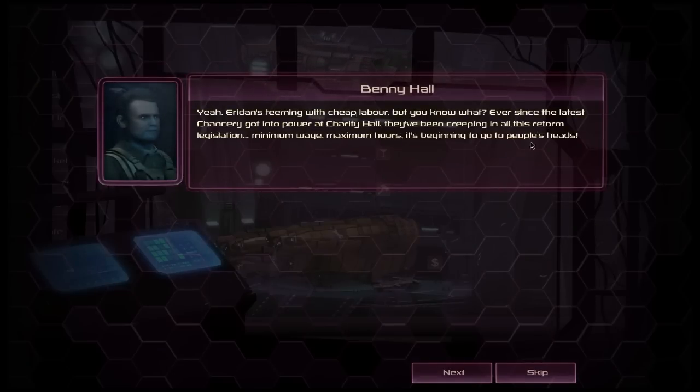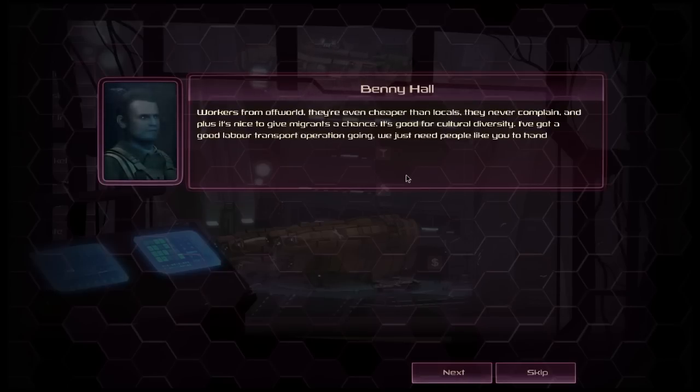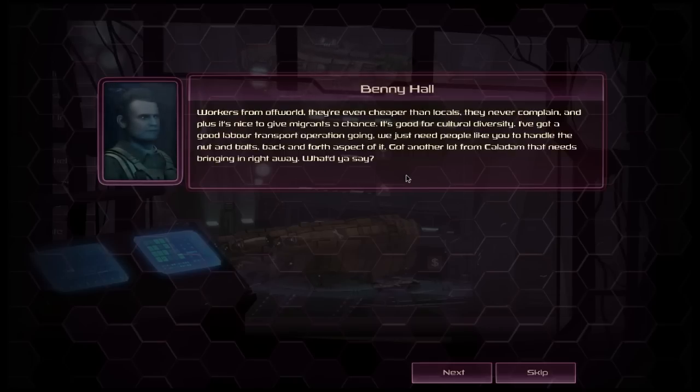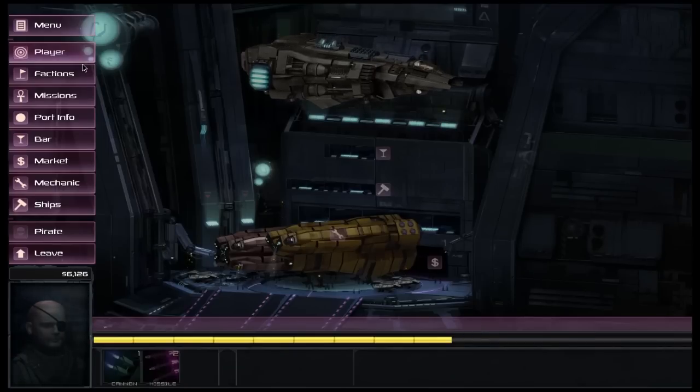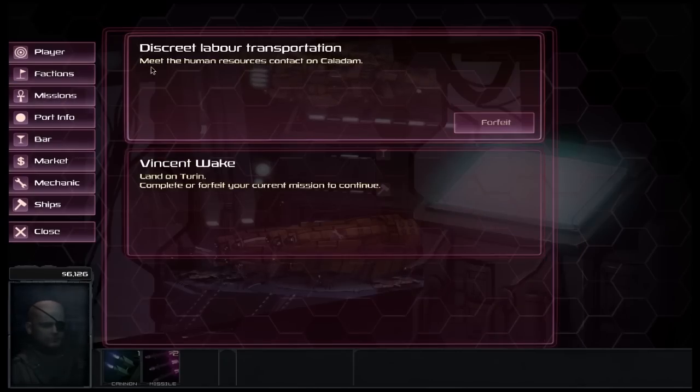The mission giver explains: 'Eriden's teeming with cheap labour — ever since the latest Chancery got into power they've been creeping into reform legislation, minimum wage, maximum hours. Workers from off world are even cheaper than locals; they never complain, and plus it's nice to give migrants a chance for cultural diversity. I've got a good labour transport operation going — we just need people like you to handle the nuts and bolts, back and forth aspect of it. Got another load from Camden that needs bringing in right away.' We accept the mission and check our missions screen to confirm we need to go to Caladam.